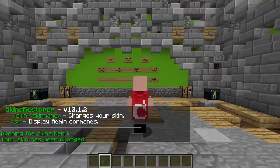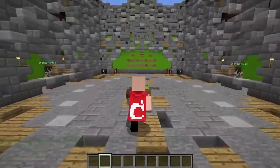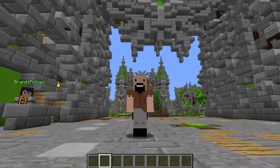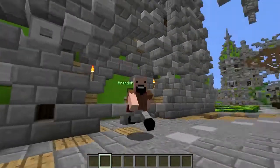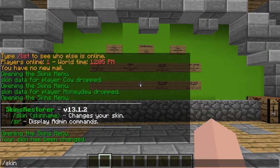Let's just change our skin to Notch — 'skins notch' — and basically if someone has capes on Minecraft you will get their capes as well, which is pretty awesome. The thing I can't show you at the moment though is that your name above your head stays the same, so mine's going to still say BrandsPickled. Also, these citizens haven't changed skins. And if you join another server your skin won't be Notch — it only changes in the dedicated server where you changed your skin.